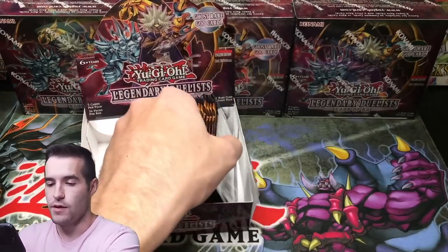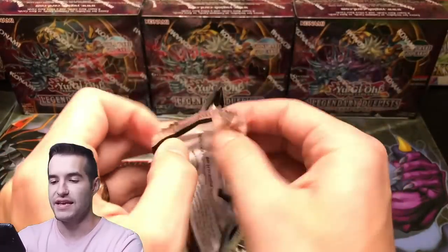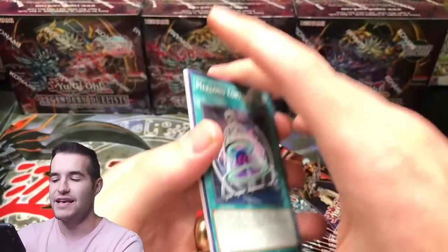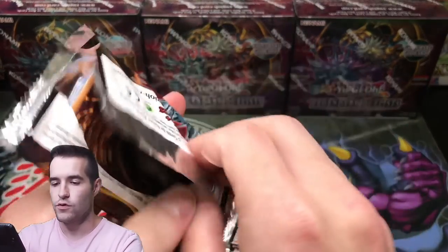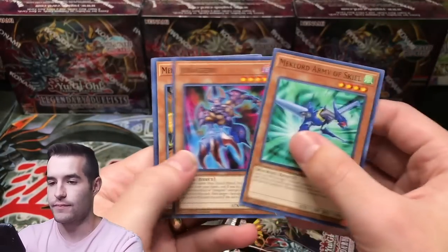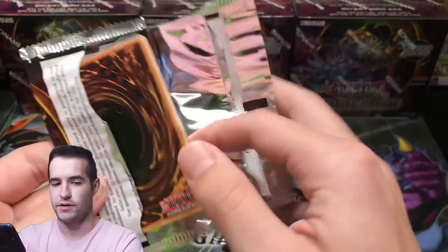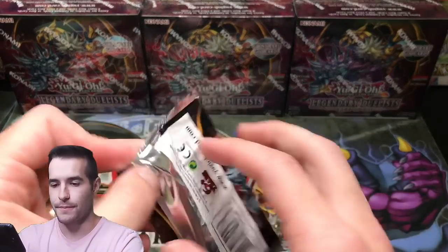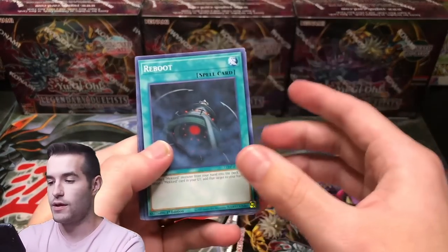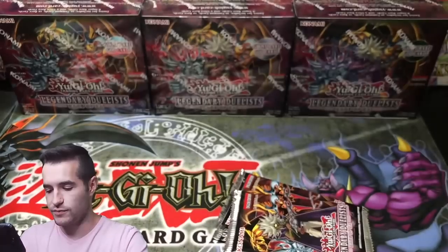Jinzo Returner. What do we have left — about eight packs. Can we pull something big? These tiny little five-card packs — can they provide us some fire? Ra's Disciple. Jinzo — we haven't pulled anything in a while, we're on a cold streak. Big pull coming up to end the box. This was a really good box — I really liked this one, had all the cards I was looking for. There's another Obligato — first dupe of this box in terms of Ultras.